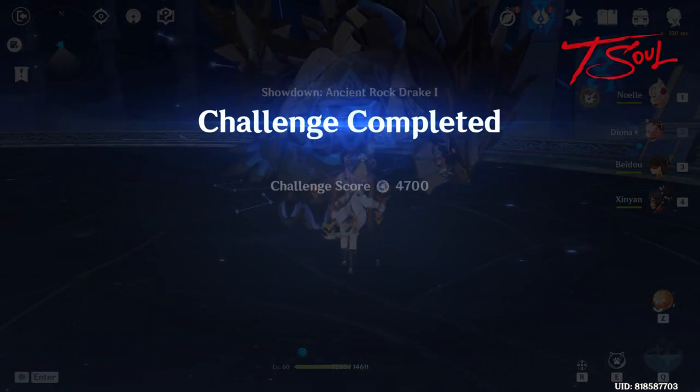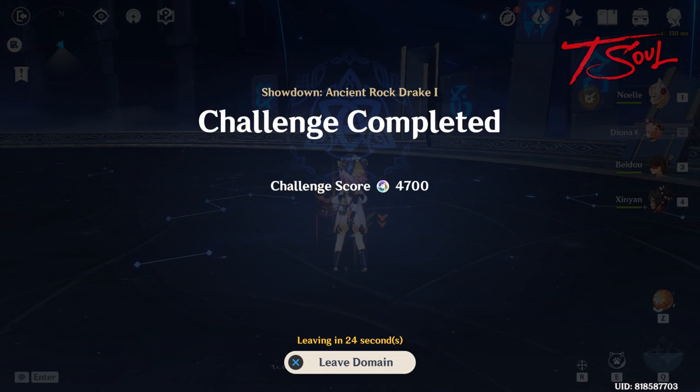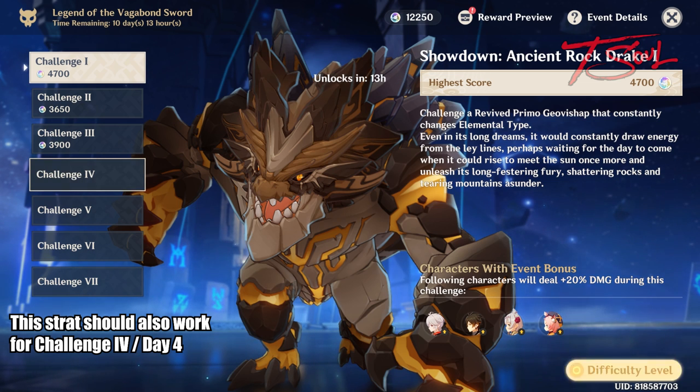And this kill got me 4700 points. Now let's look at the setup and team. This strat should also work for challenge 4 if it's the Primo Gio Bishop again.